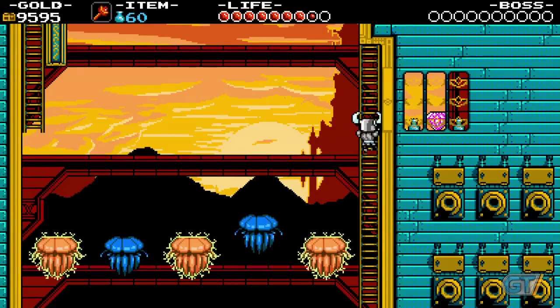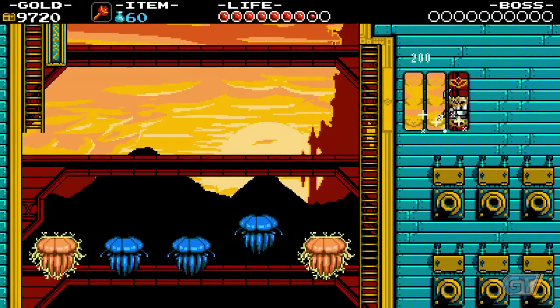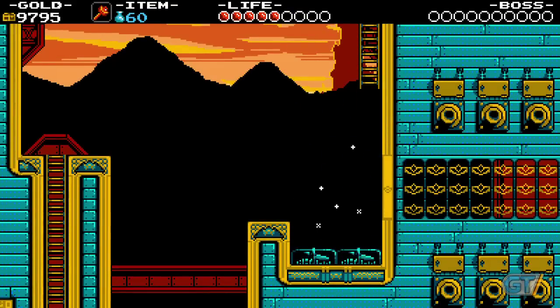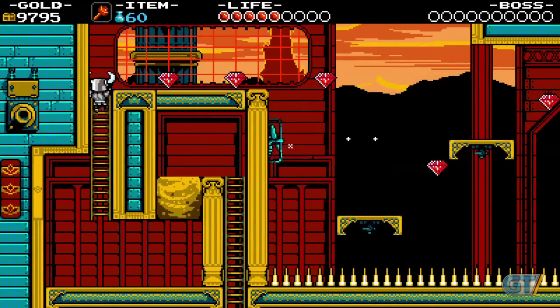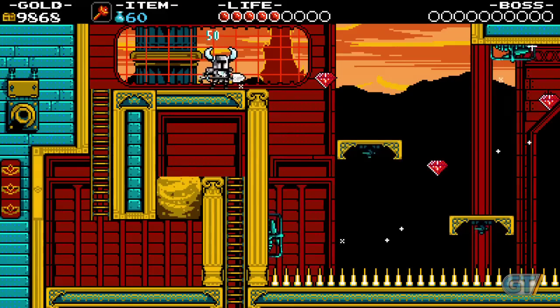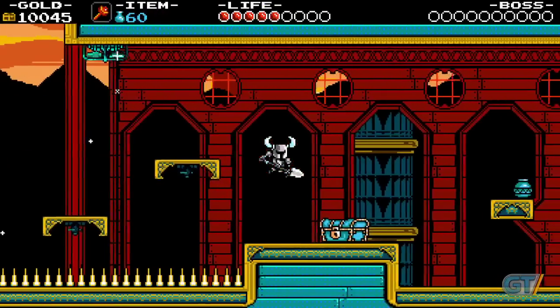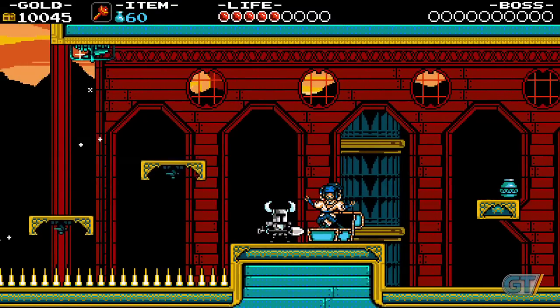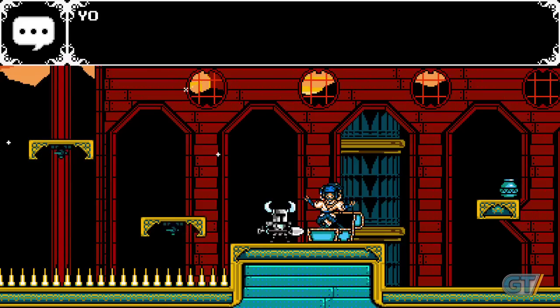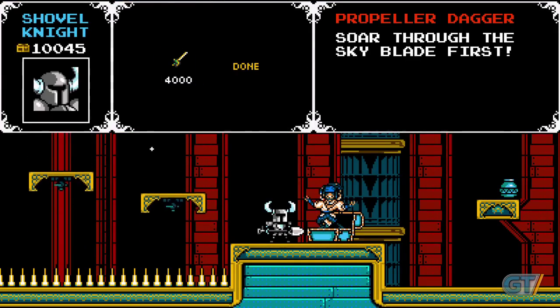One of Shovel Knight's strongest aspects is that there's always so much to uncover. False walls and hidden pathways hide secret areas, and these areas are generally the most challenging part of any stage, often requiring tricky platforming, but they also yield great rewards. While finding secrets is satisfying in its own right, Shovel Knight goes out of its way to encourage players to explore. Certain items are tucked away in hidden areas, and these items are required to conquer optional stages. These extras offer a ton of cash and are quite fun. Even if you don't need the money, it's all worth seeing.